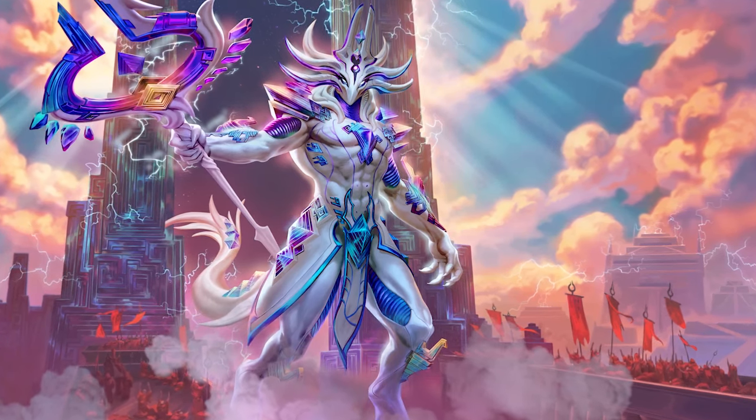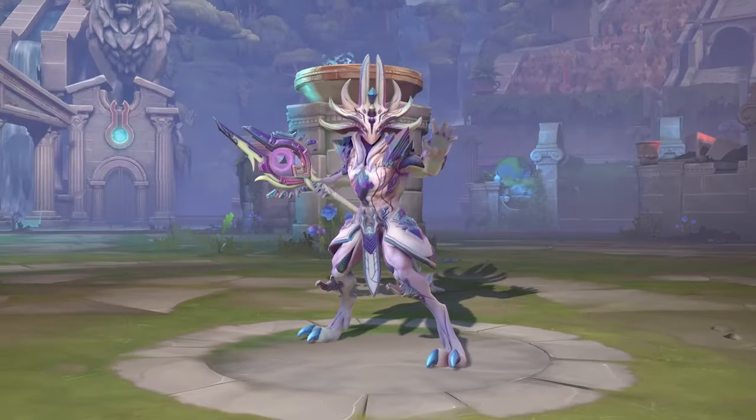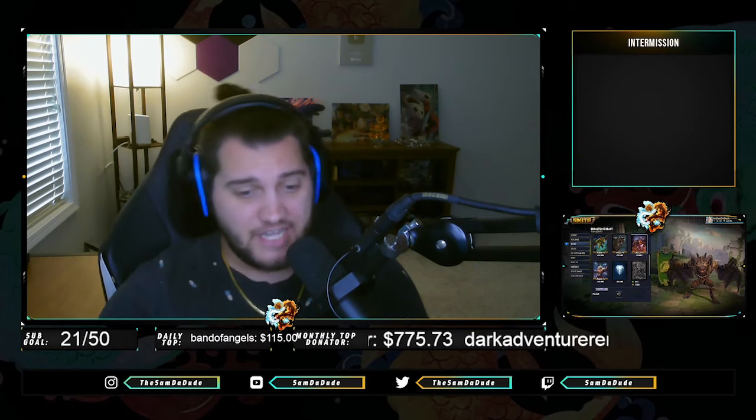Primordial Punisher Anubis — the abilities and the effects of this skin are going to make you feel like not only are you some otherworldly being, but you're not even going to feel like Anubis anymore.